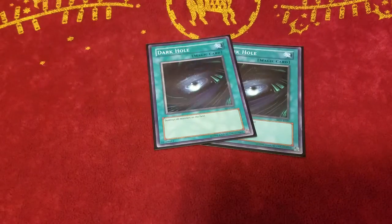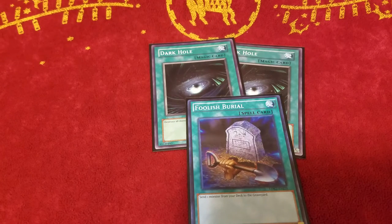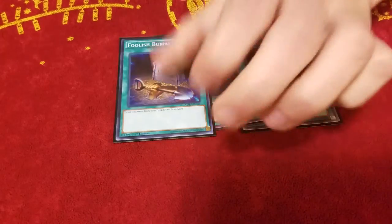For the spells, I play just 2 Dark Hole and 1 Foolish Burial. Dark Hole because blowing up things is nice, and it doesn't really matter if you blow up your own monsters in BA because they float. And then Foolish Burial because it's a staple in every deck that uses the Graveyard.